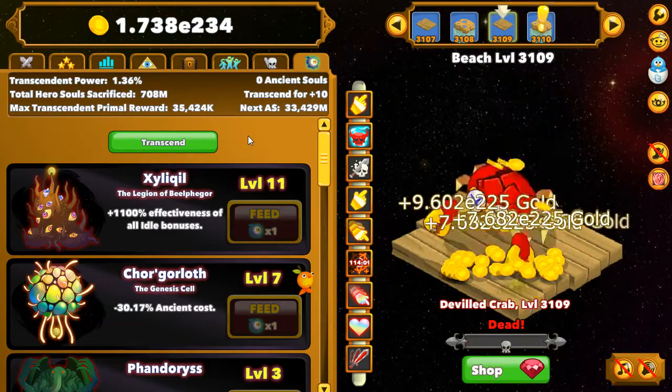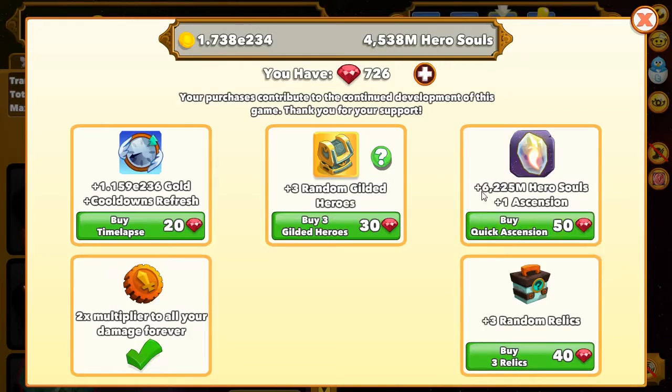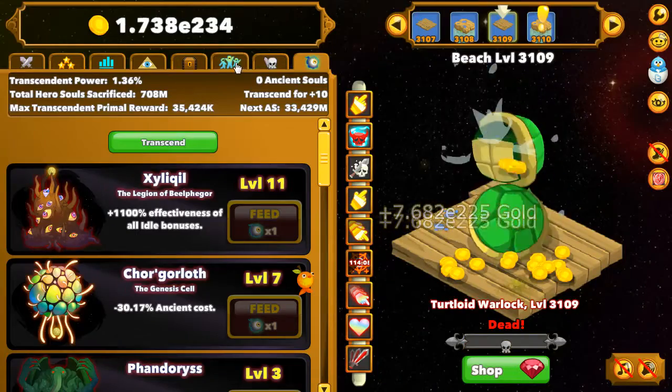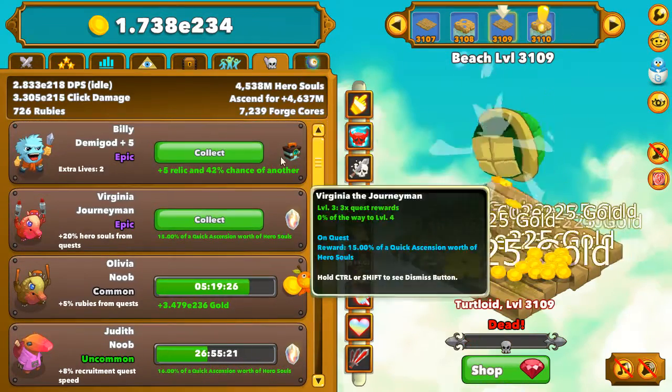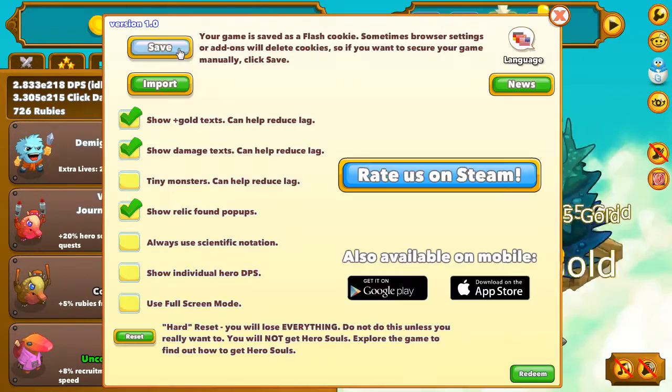So first of all, what do you need to have? You need 50 rubies for quick ascension. You need some mercenaries that can get some relics, and you need to be able to save your game.